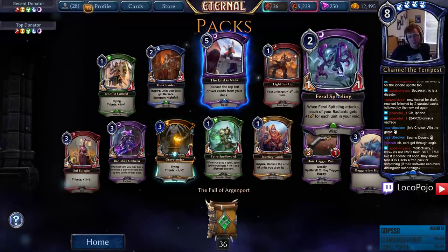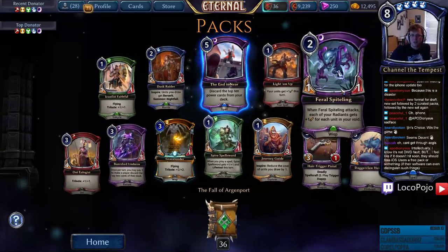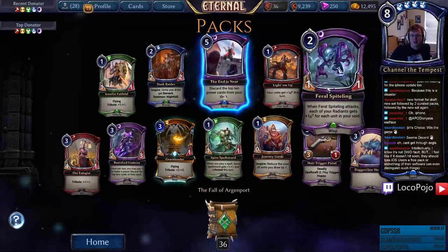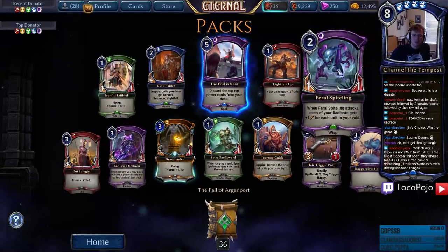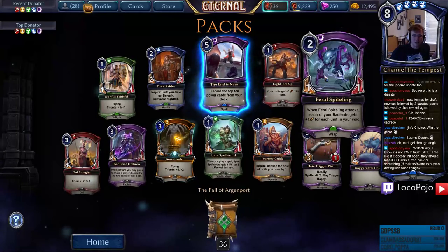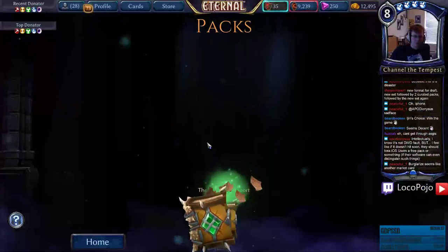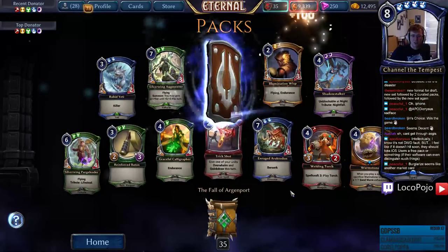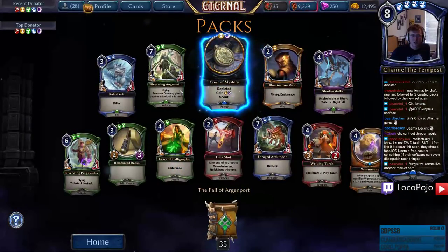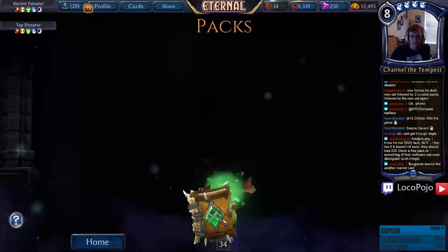Feral Spight Lane — when it attacks, each of your Radians gets plus-one strength for each unit in your void. A lot of things going on — brutal. That seems very good on a Radiant Wisp type setup. We finally got Radiant Wisp tribal, and it's fairly strong — similar to Explorer Sentinel tribal only trickier. Crest of Mystery — I think that's number three.